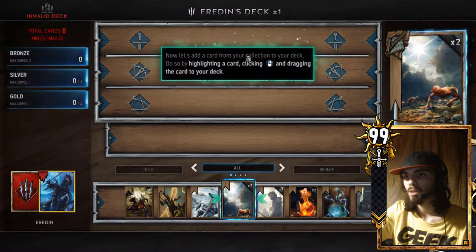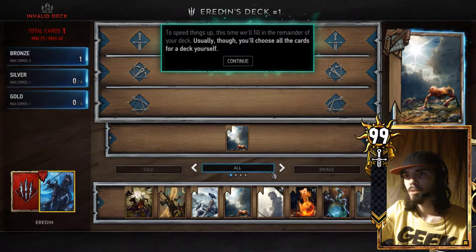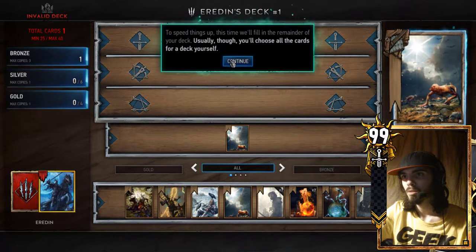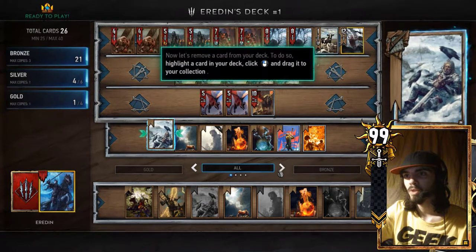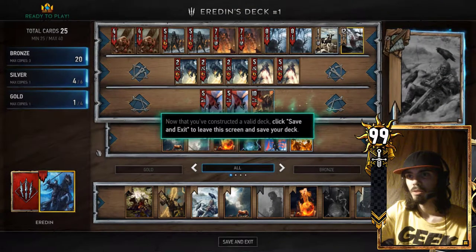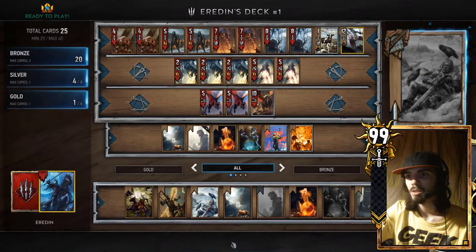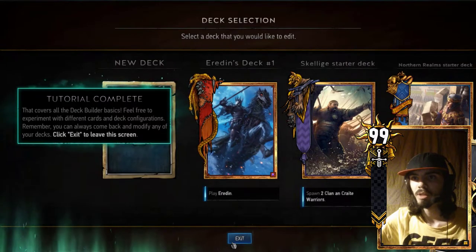You can add cards from the collection to it and move cards you don't want back into your collection. Okay, so now let's add a card. Drag that in. She's going to tell me how to make a deck. It made me a deck. Now let's remove a card from your deck. This is a card counter — it helps you construct a valid deck and shows you deck limitations. Now that you've constructed a valid deck, let's save it and exit. I did not structure it though — you structured it for me. Tutorial complete. That covers all deck building basics.